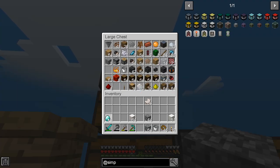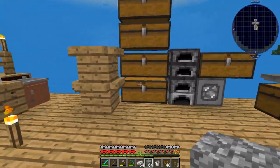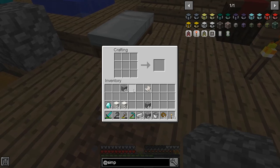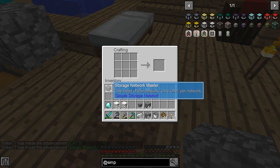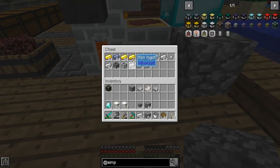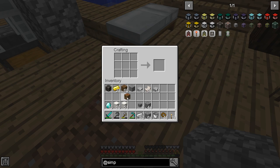The next thing we need for the Storage Network Master is diamonds — I had a bunch put away. The last thing we needed was storage cables — just stone slabs and iron. I'll grab some iron. I don't have any cooked stone at the moment, so we'll use what we have. Let's make some stone slabs, make the storage cables — that gives us eight. Now let's make the Storage Network Master. Next up is the Storage Request Table — takes gold, a crafting table, and more cables.